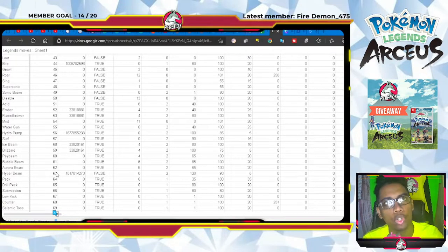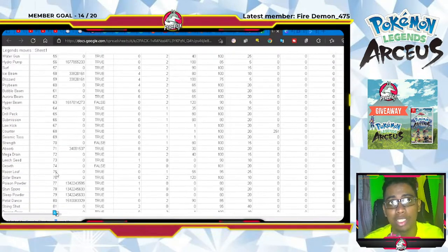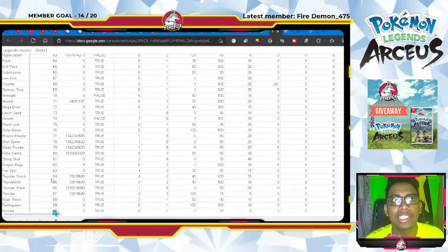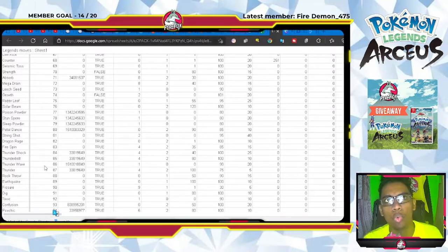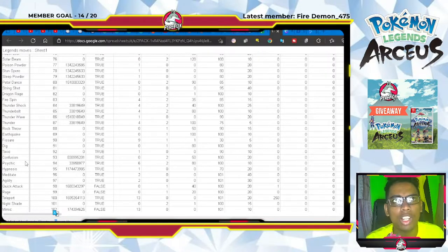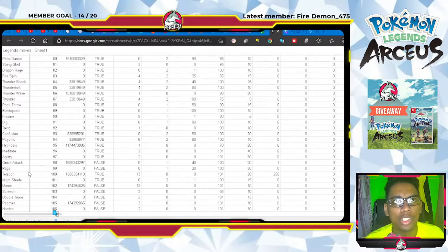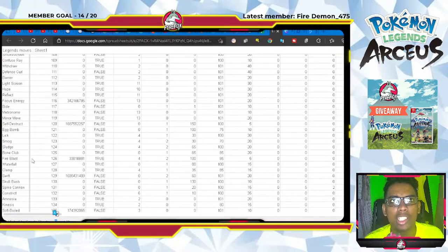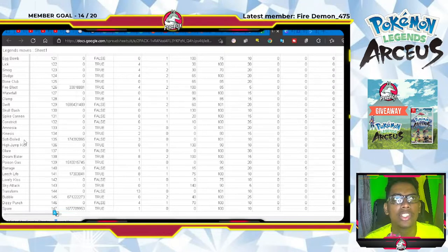Remember, some of these moves would have been changed a bit so that the animation could be new in this game — that's the reason some moves are not in the game yet, and I say yet because I believe they will come. We have Absorb, Poison Powder, Stun Spore, Sleep Powder, Petal Dance, Thundershock, Thunderbolt — and notably, Quick Attack is not in the game which is very shocking. Confusion is in the game, Psychic, and Hypnosis.